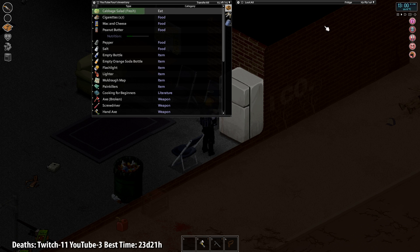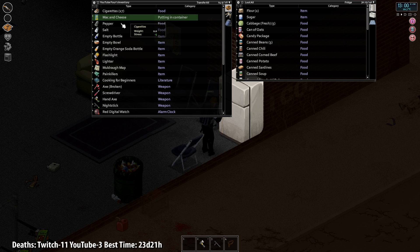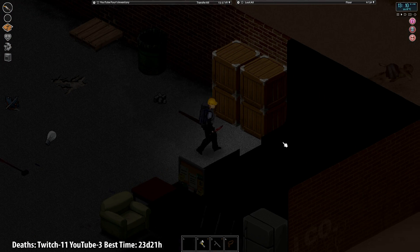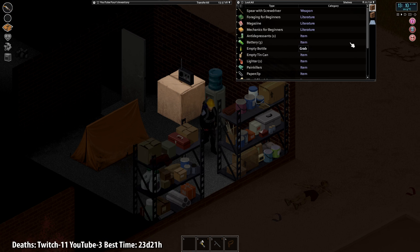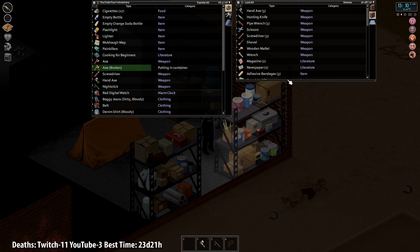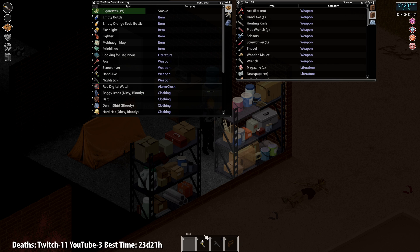Make a salad before our cabbage starts going bad. Let's put pepper and salt in there. There we go - heat her on up. Let's swap this broken axe for one of the other ones. The other ones are not in great shape either but there's at least an axe. Do we have a better quality axe anywhere? Yeah, there we go. This has been a very, very thrilling couple of episodes.